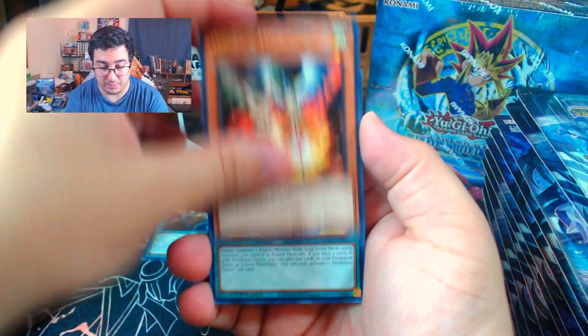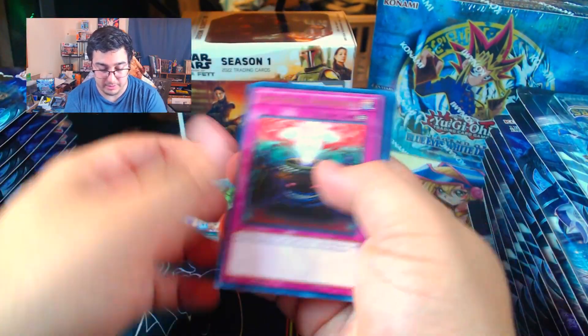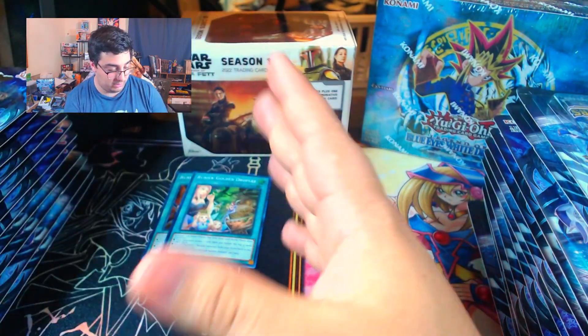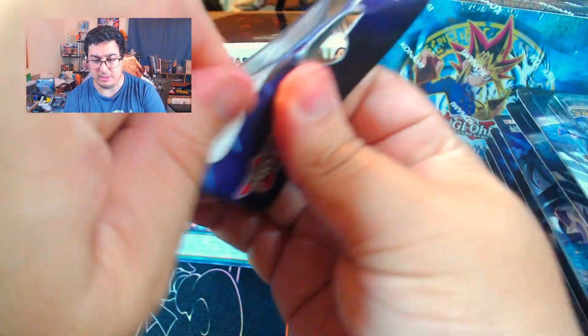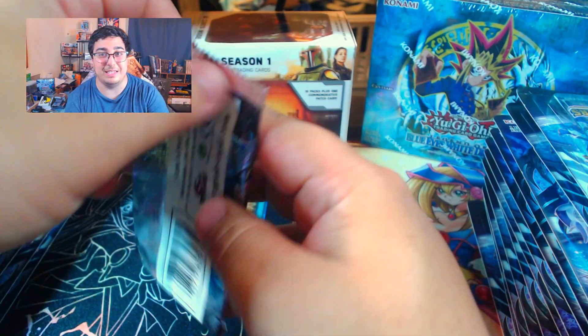We got a Droll and Lock Bird, Pendulum Fusion, a Runic Golden Droplet, and these are the rares afterwards. I'm going to go through these a little bit faster than normal because we have 25 blister packs and we need to speed this up a little bit.